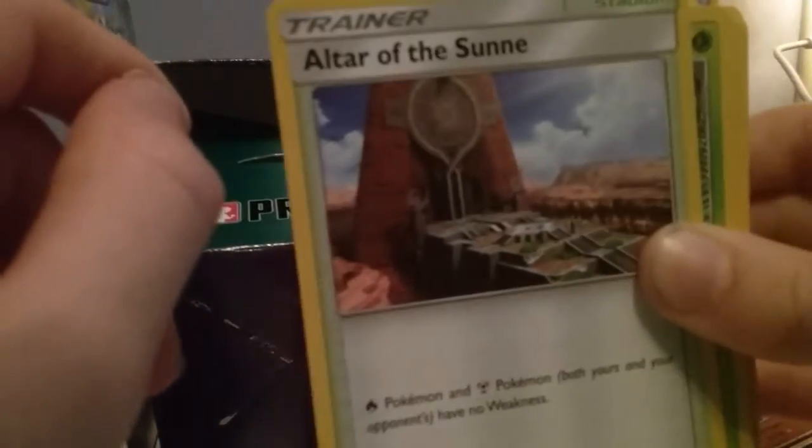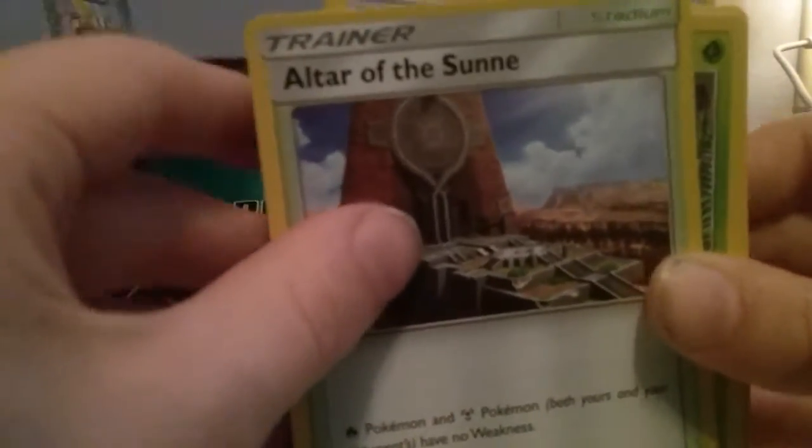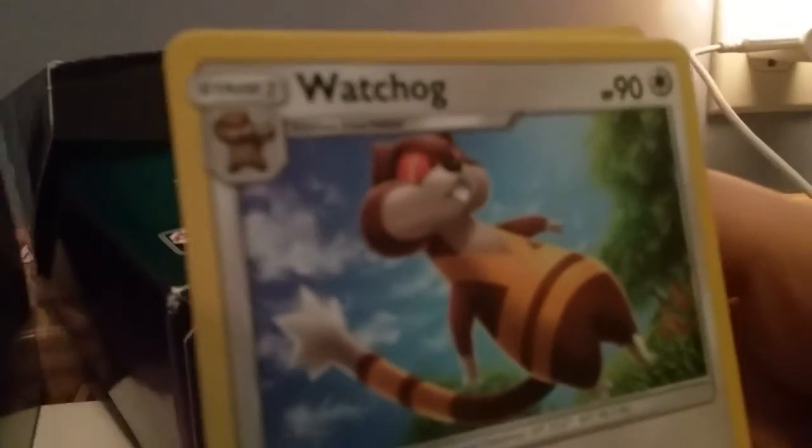So what the Altar of the Sunne does — all Fire and Steel Pokémon have no weakness. Okay, and now we have Weepinbell, Weavile, and Watchog. Not bad.